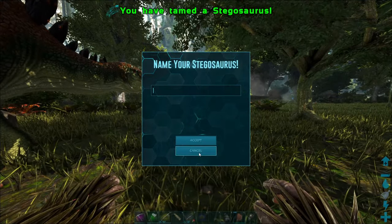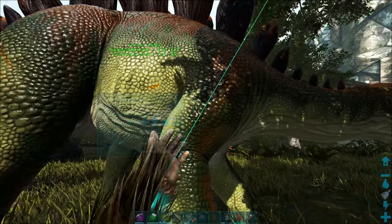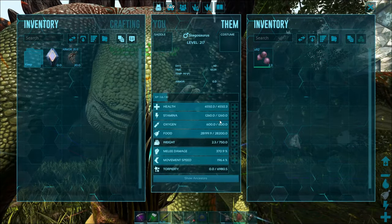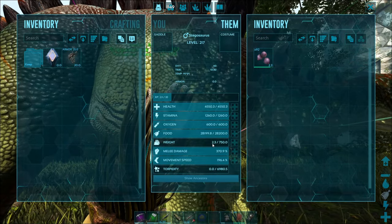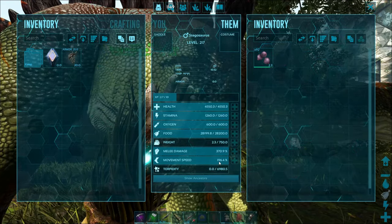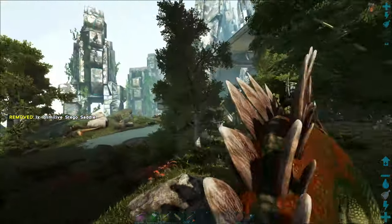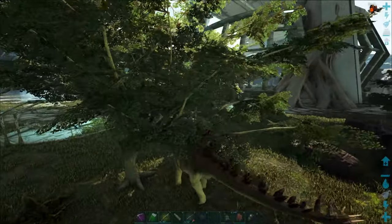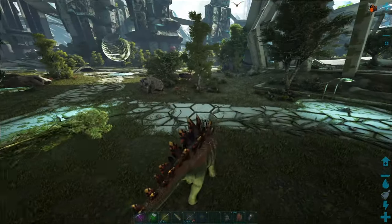Very nice — there's our Stego. Let's see what he turned out to be. He's at level 217. Health is at 4500. Stamina is at 1200. Weight is at 750 — that's pretty good, I don't think their weight usually gets that high. Damage is at 370 — oh my gosh. Movement speed 196 — this thing's going to be zooming around. Let's go ahead and throw a saddle on him. I say zooming, but you've got to remember it is a Stego, so this is equivalent to Mach speed.